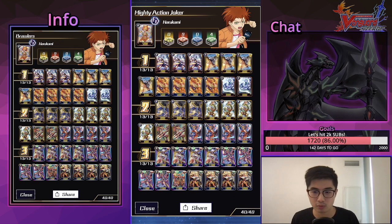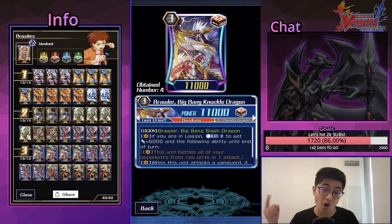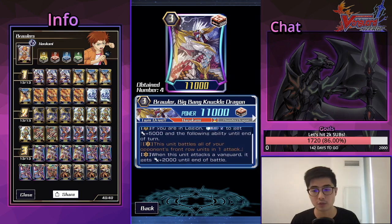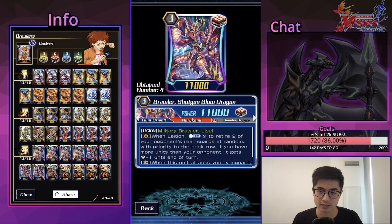Starting off with the Grade 3s: the big bad Big Bang Knuckle Dragon — it's the Vermilion of Brawlers. If you're in Legion, Counter Blast 2 to get plus 5 and then it battles all your opponent's front row in one attack, which is really good. When it attacks a Vanguard it's plus 2, hitting over that 13k number. Also, I do have a designated starter that helps you blast the back row, but I'm not playing it — I'll explain myself, so just hold on.